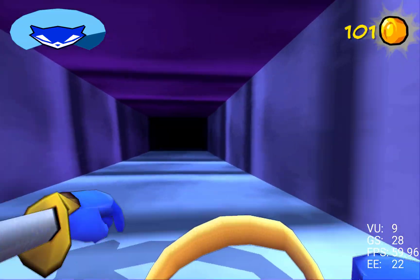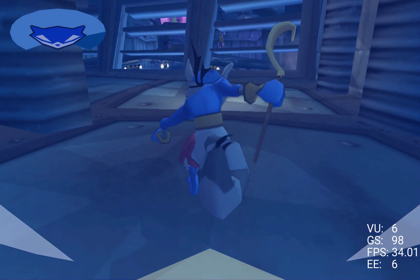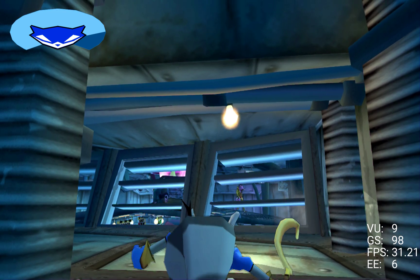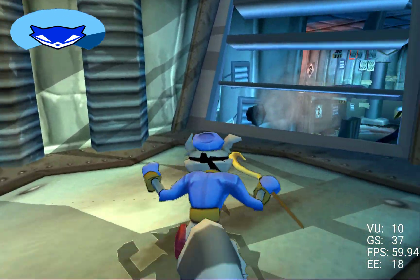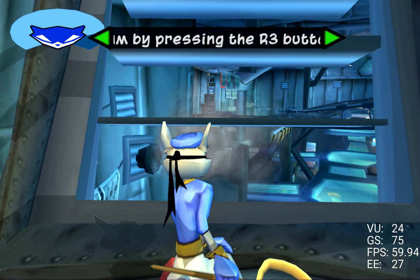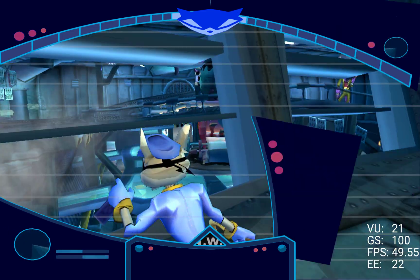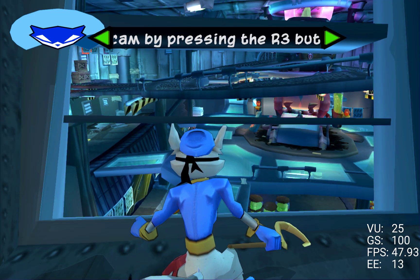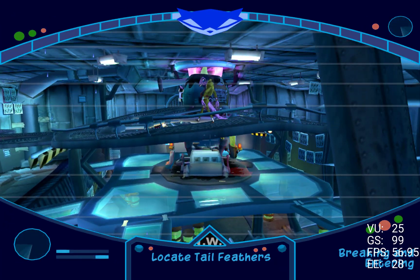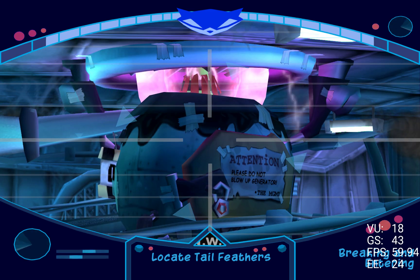Another air vent! Judging by that angle, it should lead... Jackpot! The heart of Dimitri's operation! Head for those windows and take some reconnaissance photos. Tap the R3 button — click the right analog stick — to bring up your binocular com. It's already outfitted with a spy cam. Use the right analog stick to zoom in and out on photo targets. Tap the R1 button to take a picture when you've got a good shot.